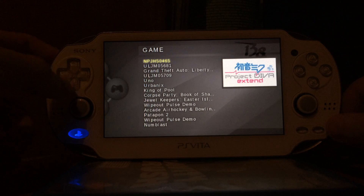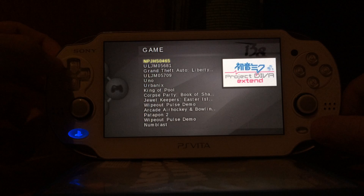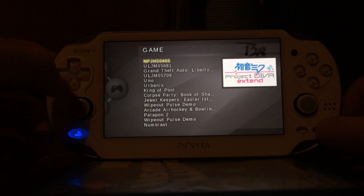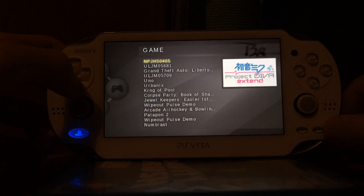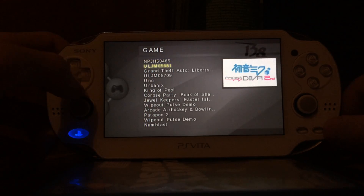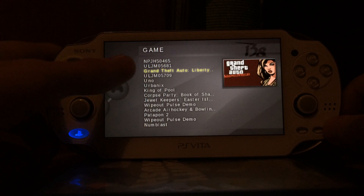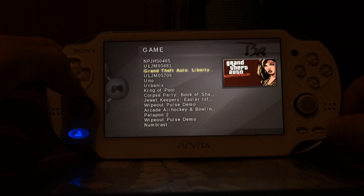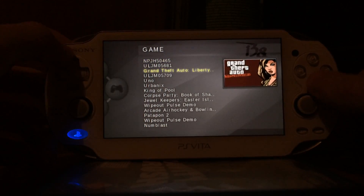As you can see, you can see the icons of the game, and usually you can see the name of the game. If it's a game with non-Latin letters — Cyrillic, Chinese, Japanese, or special characters — it will just show the game ID, like NPJH50465. But if the game name uses normal Latin A-to-Z letters, it will show the full game name.